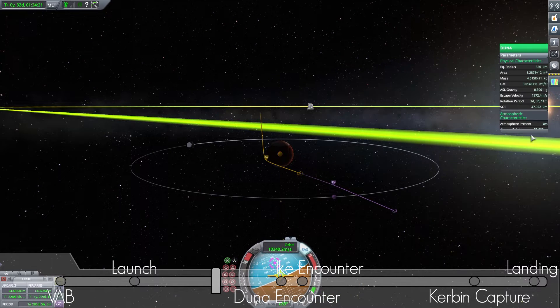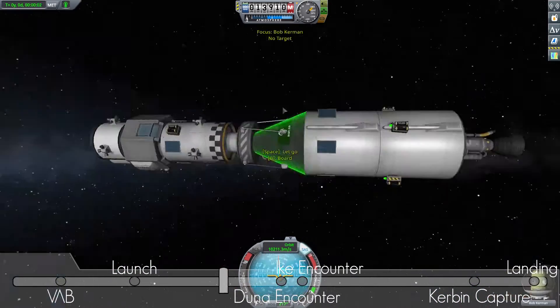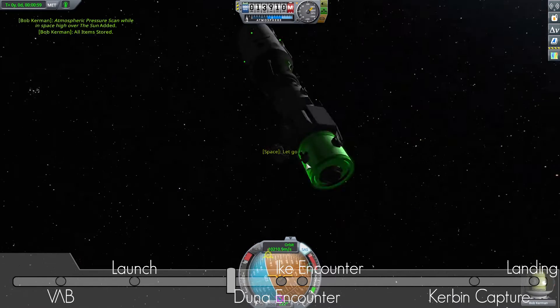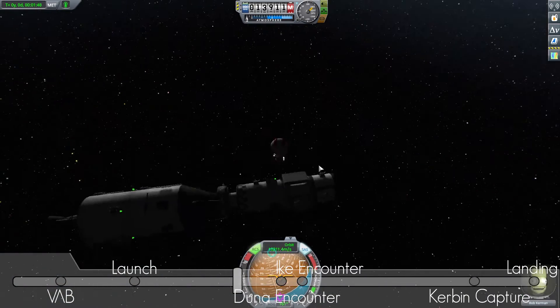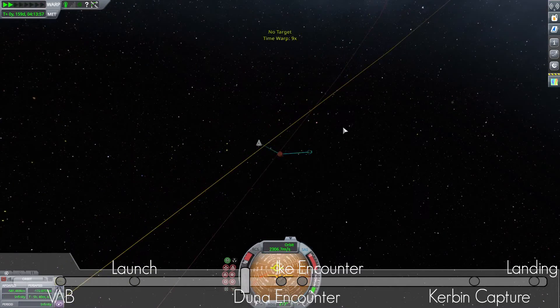I checked the atmosphere of Duna because I don't want to be too low — Duna has an atmosphere and if we come in too fast and too low we're just going to burn up. Also our plan is to leave the main ship in orbit and land with the lander, Apollo-style, like we did on Minmus last week. Fast forward — here we are.